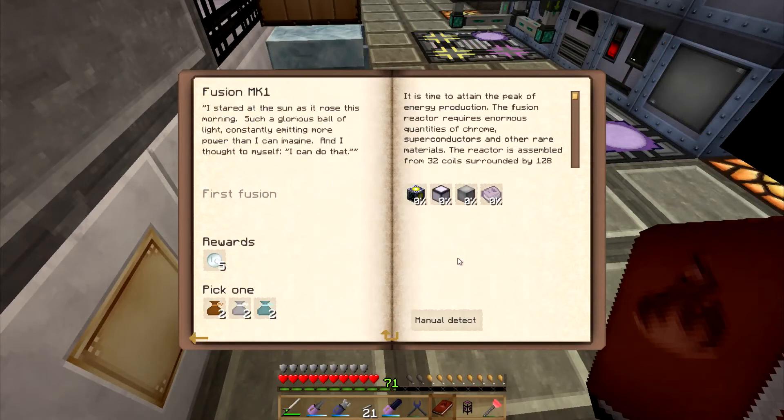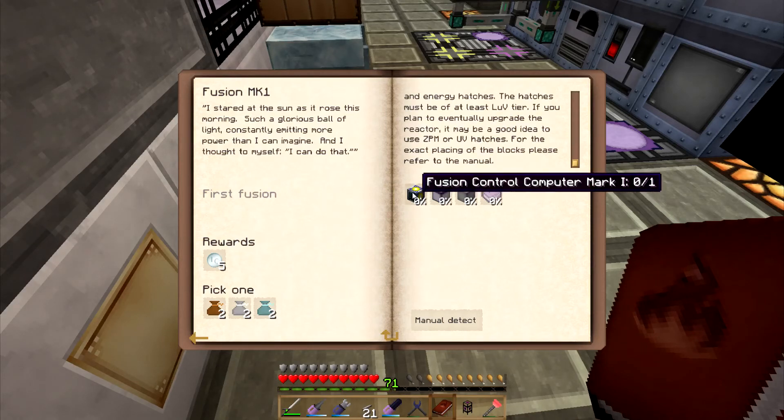Fusion. I stared at the sun as it rose this morning, such a glorious ball of light, constantly emitting more power than I could imagine, and I thought to myself: I can do that. It's time to attain the peak of energy production. The fusion reactor requires enormous quantities of chrome, superconductors, and other rare materials. The reactor is assembled from 32 coils surrounded by 128 casings. Some of the casings are replaced by the controller and fluid energy hatches. The hatches must be of at least LUV tier. Have you planned to eventually upgrade the reactor? It may be a good idea to use ZPM or UV hatches. For the exact placing of the blocks, please refer to the manual. Superconducting coil block, LUV machine casings, and a fusion controller computer Mark 1.